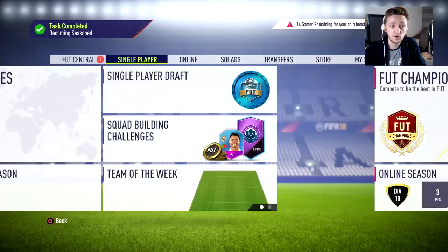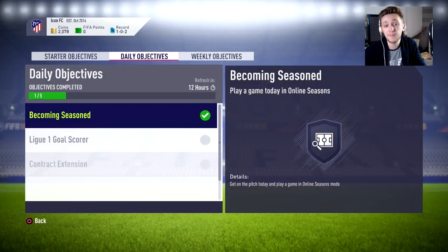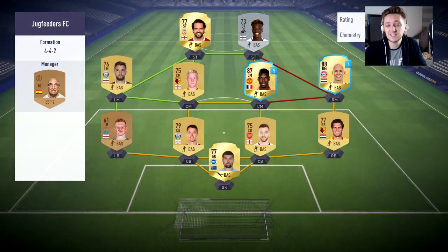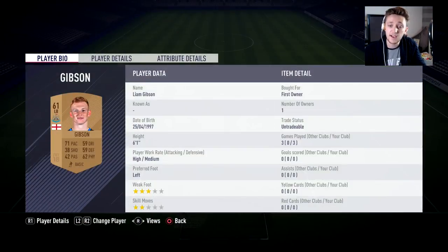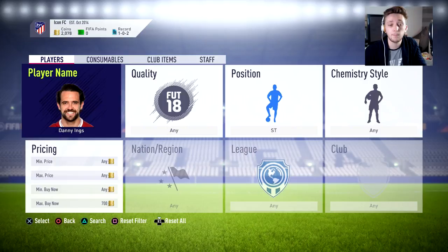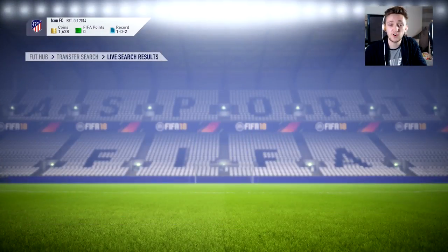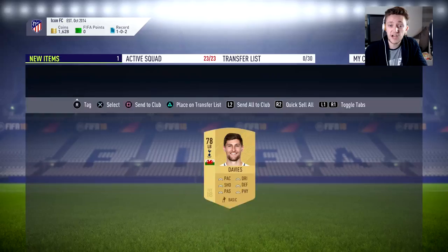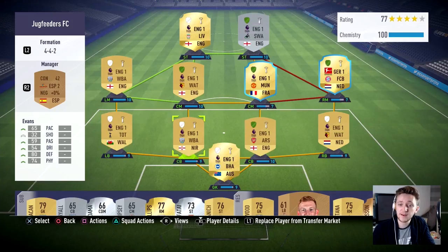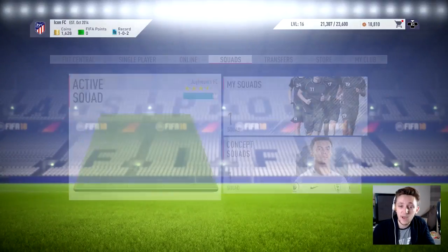Danny Ings gets Man of the Match — scored a goal and got an assist. Rodriguez also with a 9.3 rating. Robin was our worst player. We've got a reward for completing a daily objective — 350 coins on top of the match coins. Looking at the team, I need to invest in a left back. Ben Davis is going for 450 coins — decent gold-rated left back, seven contracts. We've put Ben Davis straight in there and the team is shaping up nicely.